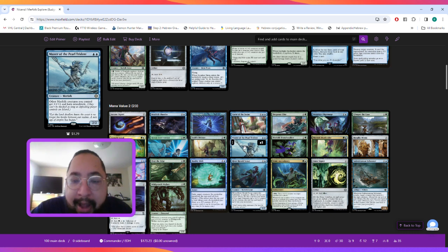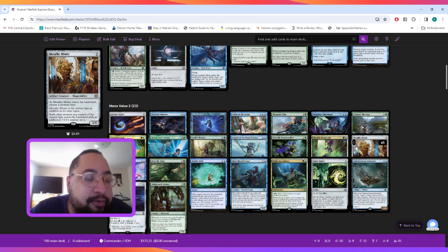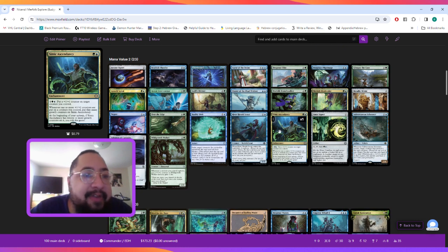Next we have Metallic Mimic — on ETB you choose a creature type; it becomes that type in addition to its others, and each creature you control of the chosen type enters the battlefield with an additional +1/+1 counter. Then Simic Ascendancy as a second win condition: it's a two-mana enchantment where you can pay three to put a +1/+1 counter on a creature you control, and whenever one or more counters are put on a creature you control, you put that many growth counters on Simic Ascendancy.